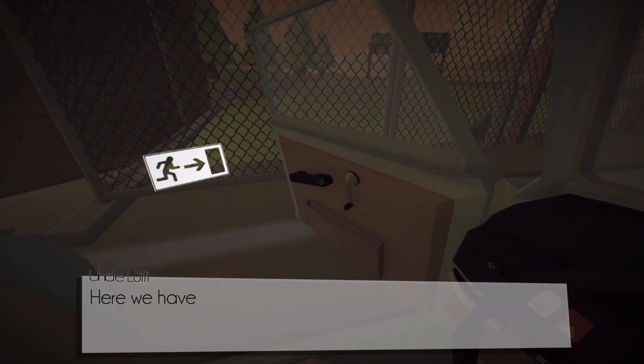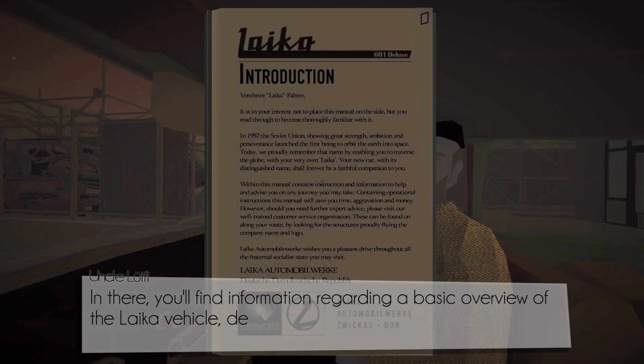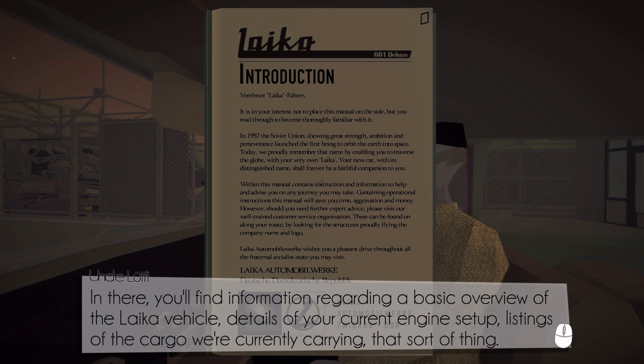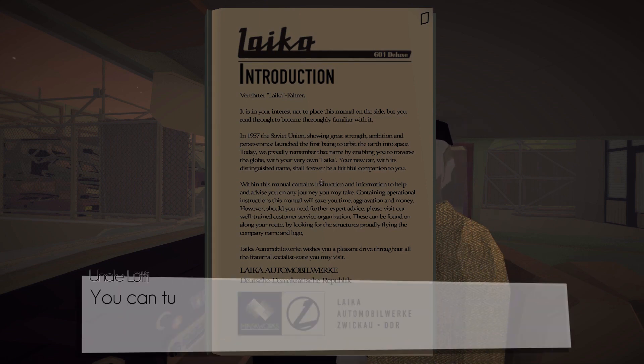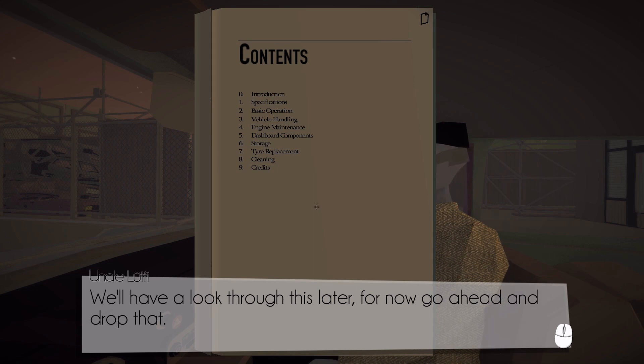Before we set off, let's get you familiar with some components. Here we have the maintenance manual — it will cover the basics of running the car. In there you'll find a basic overview of the Leica vehicle, details of your current engine setup, and listings of the cargo you're carrying. You can turn pages by selecting the top corners of each page. This is a bit of history: 1957, Soviet Union — ambition and perseverance launched the first being into orbit. It's named after the dog, isn't it? Leica was the dog sent into space by the Soviet Union. Okay, introduction — we'll have a look through this later. Go ahead and drop that.